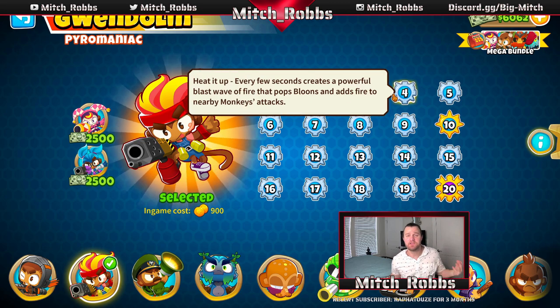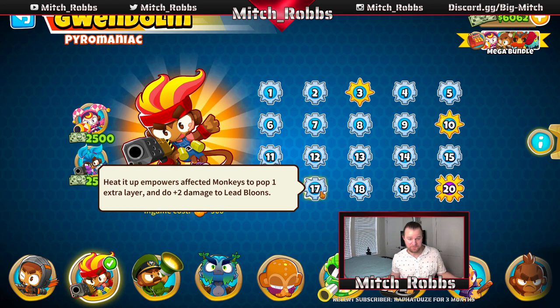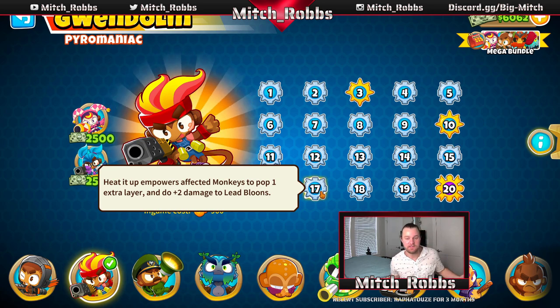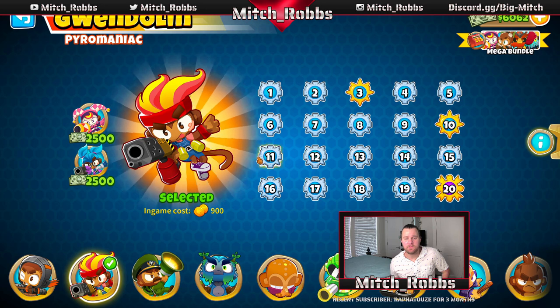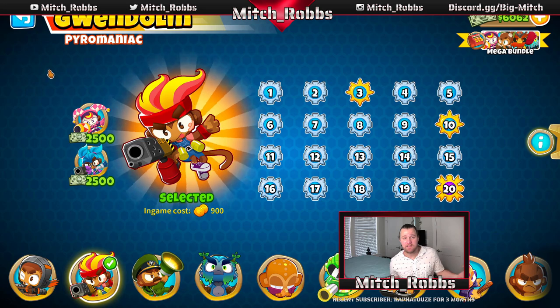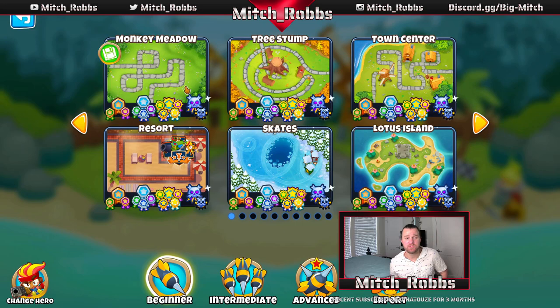Heated Up gets buffed later on and gives a lot of extra popping power. Since we're not really focused on using hero abilities — who wants to micro in this game? Unless you're playing the harder maps, you might have to then. But for early maps, why micro if you don't have to? So we're going to play heroes that buff our other towers or have insane DPS. Gwendolyn's really good for this map.